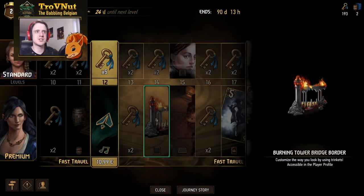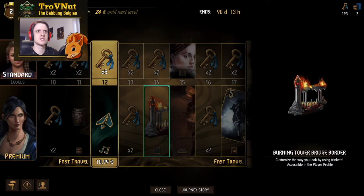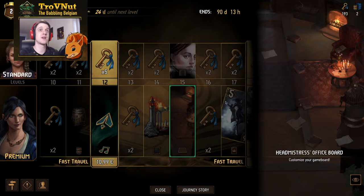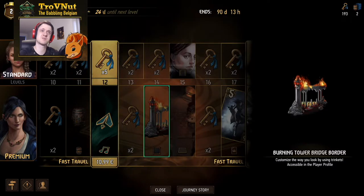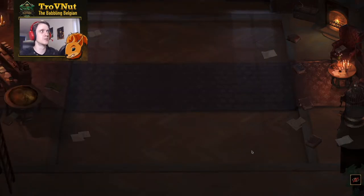Then another gorgeous border — the bridge, which I think is probably supposed to be the Tower of the Swallow, because the bridge is burning and it just exploded. It's a gorgeous border on its own. Then we get the next game board — the Headmistress' Office, another room in Aretuza. I love the fact that the windows are slightly open, you can see the light coming in, and there's a piano in the background with a few small details suggesting something was going on — possibly something sinister, given the school is being taken over at this point.